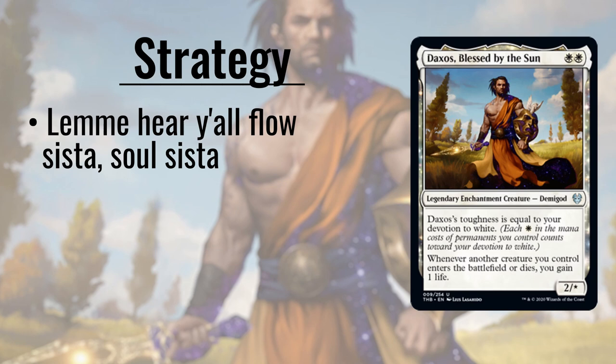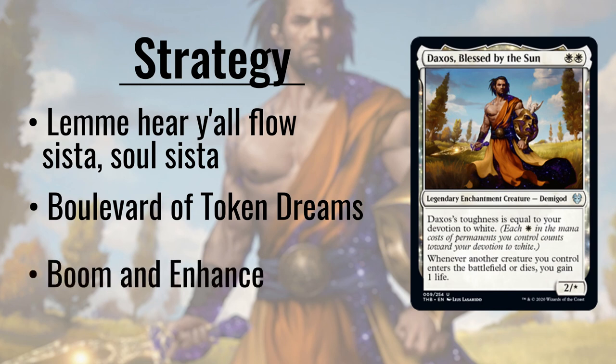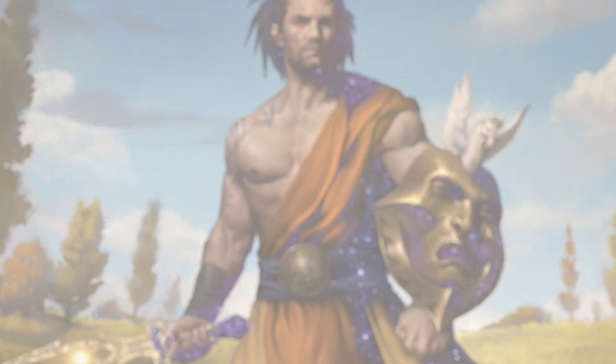So what is our strategy with Daxos? We're including other things that give us instances of life gain when we do things like have creatures enter or attack. We're going to employ a lot of token production to take full advantage of Daxos and our suite of soul sisters. We're going to win via either enhancing those tokens with anthem effects, or by weaponizing that life gain. In order to play out our cards as quickly as we can, we'll need to provide some measure of ramp.